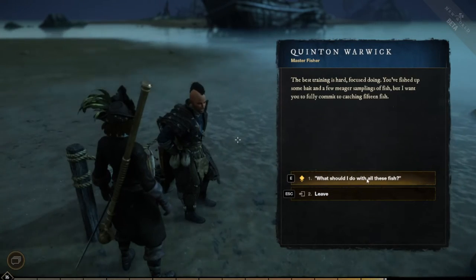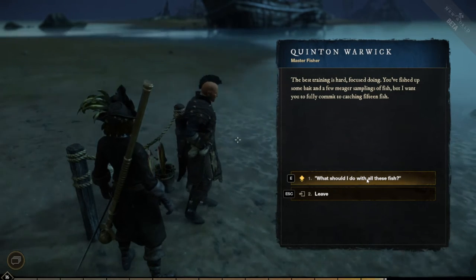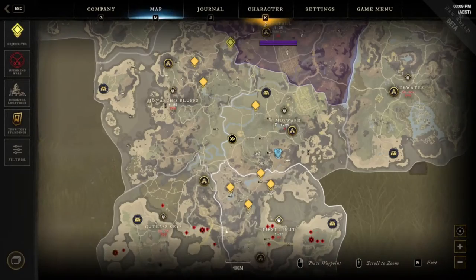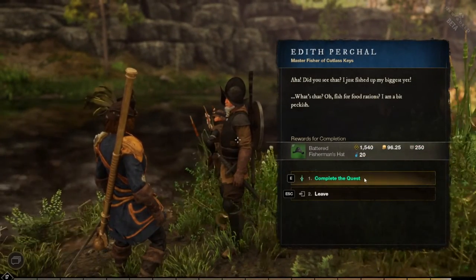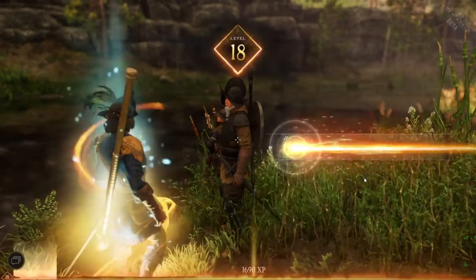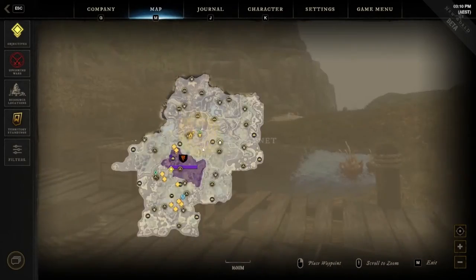The next stop is Quentin Warwick in Monarch's Bluff. I'd suggest approaching from the north if you're at a low level - he gives you some fancy pants. After that, fish up some fish and go see Edith Purchill for a new hat in Cutlass Keys. Then find yourself a nice deep fishing area to catch those larger fish - make sure you're using bait - then visit Park Janet in Brightwood to get the last piece of the first fishing gear set.